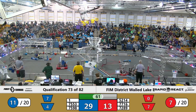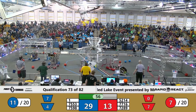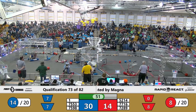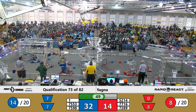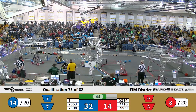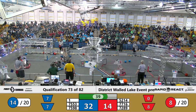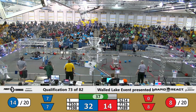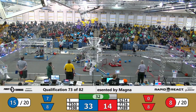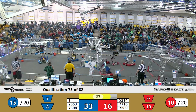Constellations are working the blue hangar area to pick up some cargo. We've got less than one minute left. Blue's got a lead of 29 to 13 — let's see what red can do about that. Another high blue shot, but it bounces out. As teams collect more cargo and get ready for the end game, Constellations put one in the lower hub and 72-89 puts two in the lower hub.